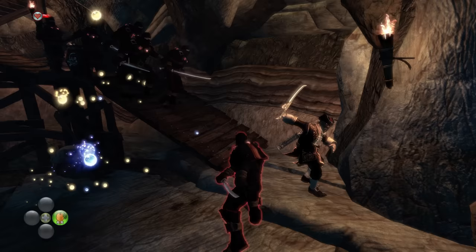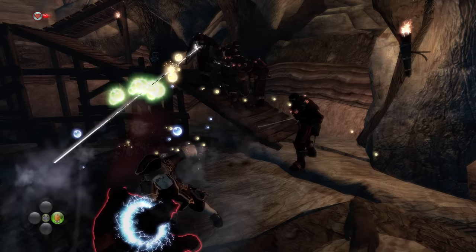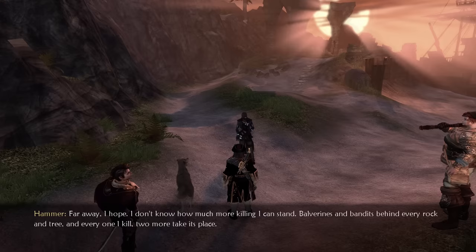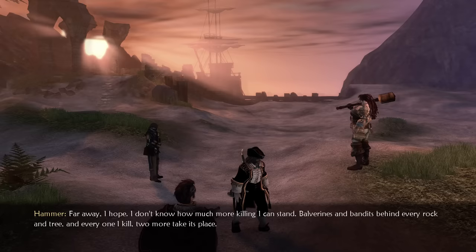The Spire Guards don't appear to pack any more of a punch than the rest of the guards thus far, so the Enforcer is more than enough to carve a path through them, with a little assistance from the Dai Chi. Making it outside just in time for the beach episode, it's time for the final boss.